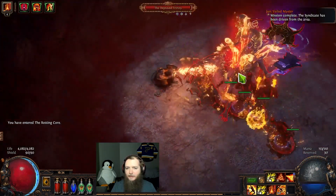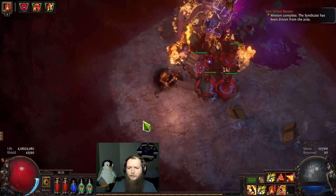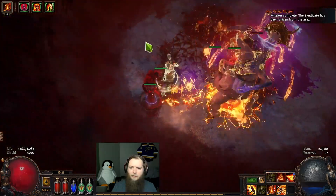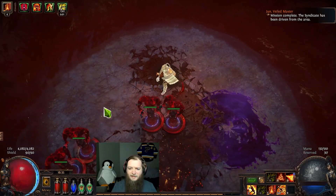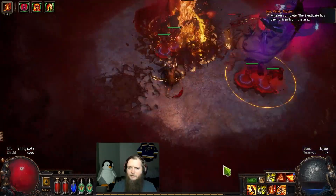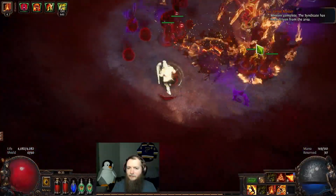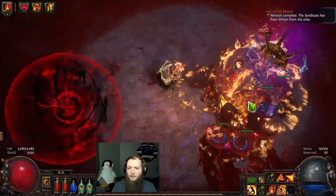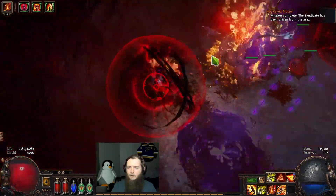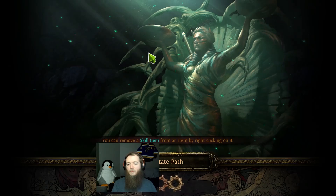Now we've got the depraved trinity. The scorching ray exposure isn't too terrible once you've got it up — I have about two and a half seconds to just tap it once to reset the stages, and then I can kind of move around a lot more and keep that exposure up. It's just getting in the initial eight stacks. I have faster casting and increased duration on my scorching ray to hopefully make that better. The harder thing a lot of times is seeing if the flammability curse is still being applied. Vol Firestorm and Vol Blade Flurry — Vol Firestorm looks super juicy. Two Merc Lab, still no shields.